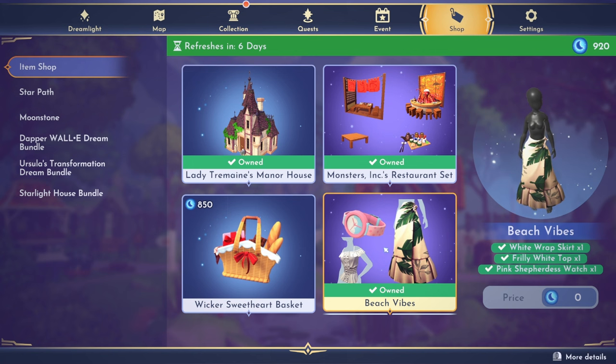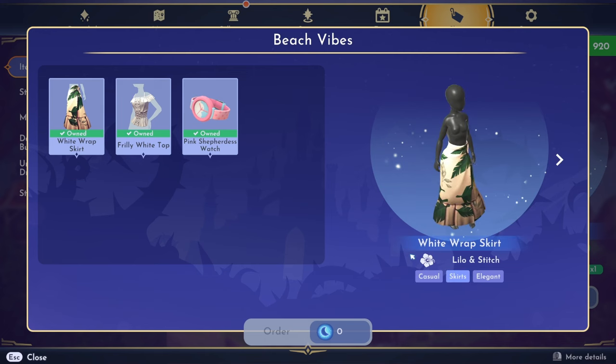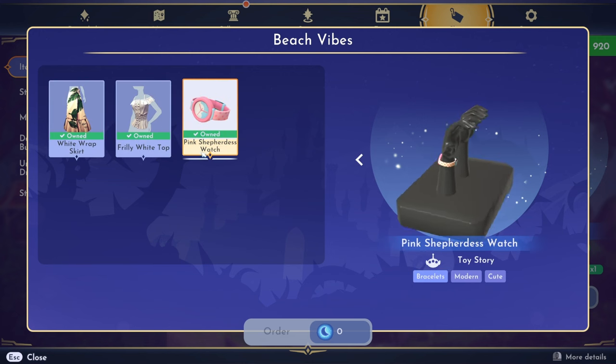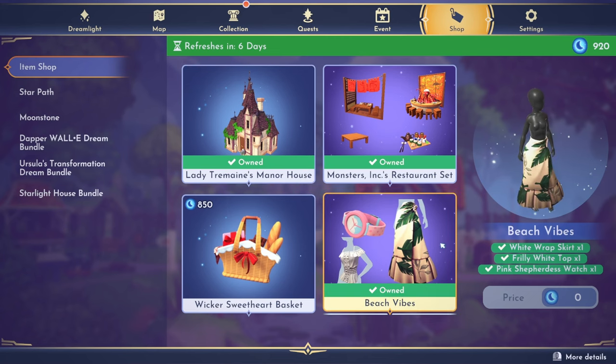And then we have our repeat item of the week. It comes with the white wrap skirt, the frilly white top, the pink shepherdess watch — this is the beach vibes clothing and accessory bundle. I can't remember how many moonstones this was — I'm sure someone will point it out in the comments — but yeah, I did get this. I actually really never use any of these items, although I do think that this skirt is very beautiful.